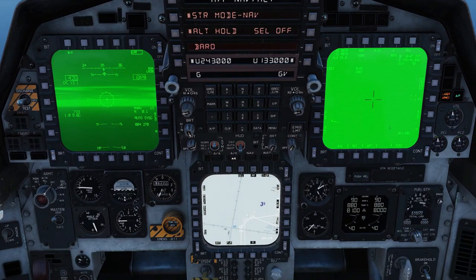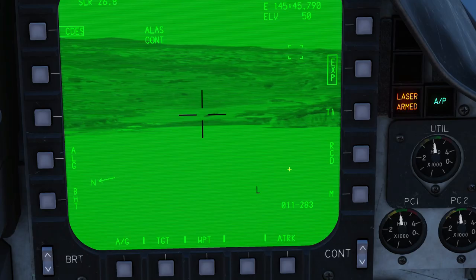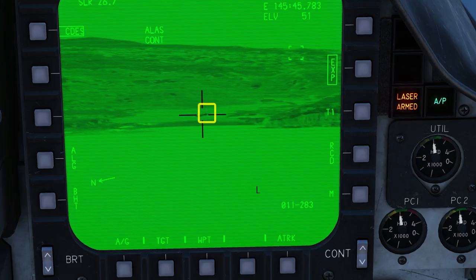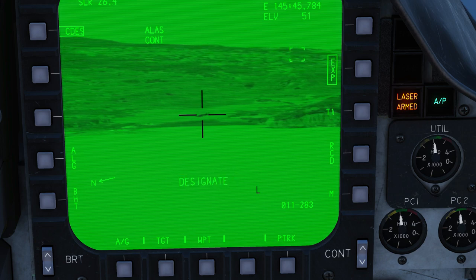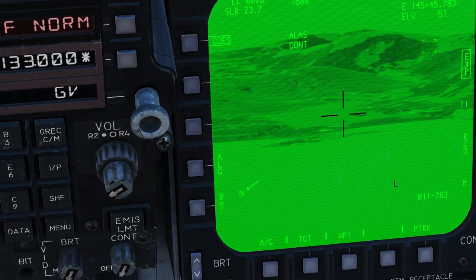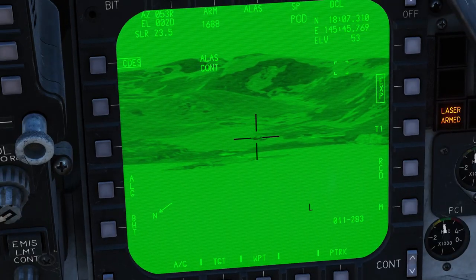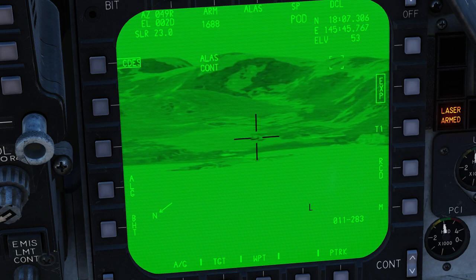Our HSD is already set to auto sequence mode, so when we hit waypoint 1 we'll automatically steer onto waypoint 2. Our target is the middle aircraft from this row of three planes that we can just about make out. Auto acquisition press to designate. We're hitting waypoint 2 now, so the plane is going to bring itself onto the attack heading. I can just start to make out individual planes, so I'm fine-tuning the targeting to hit the one I want.